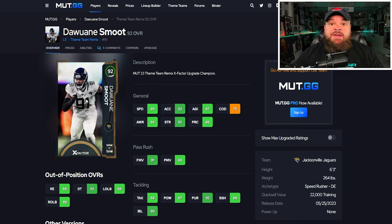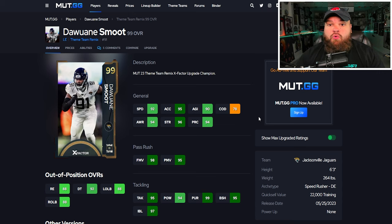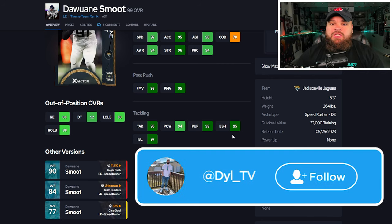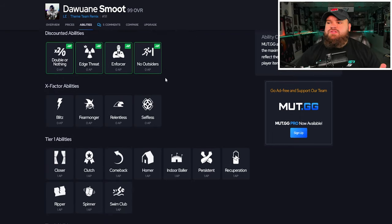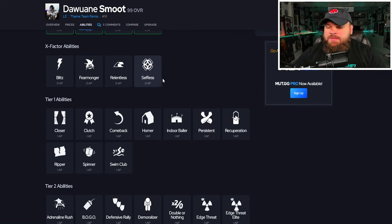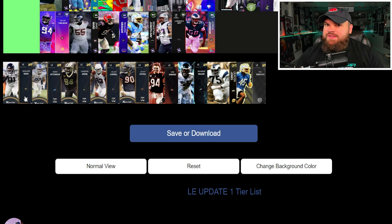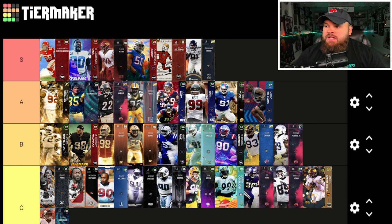The next couple of cards are all Theme Team Remix, so they all get the same exact abilities. I'll cover Dwayne Smoot's abilities and they all get the same ones — after that we're just looking at stats. At max ratings, they're all up to 99s with training. He can be 94 speed, 97 acceleration with the Sugar Rush track card, 6'3", 264 pounds. Finesse moves, power moves, block shed, and impact blocking are all really good. He has Bull Rush and Swim Move traits on yes. He should get one AP Unstoppable Force plus Double or Nothing, Extra Enforcer, No Outsiders — all for zero. Unstoppable Force is why he's S tier.